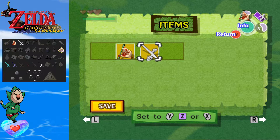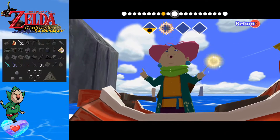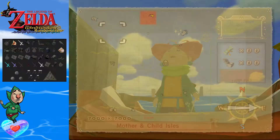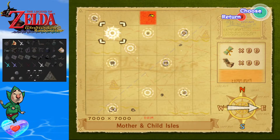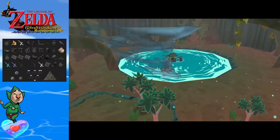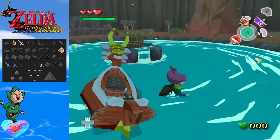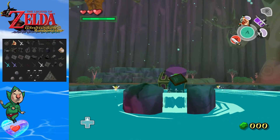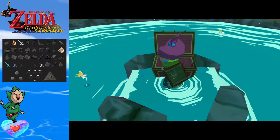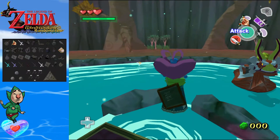I'm used to doing the other randomizer which has the N64 controls. I'm going to start us off at Mother and Child Island to see what item we get from the Great Fairy Queen. Should be interesting, because she's not actually here — so I think it's interesting. I'm just rambling to you guys, having fun.